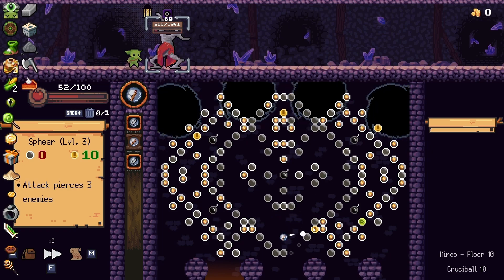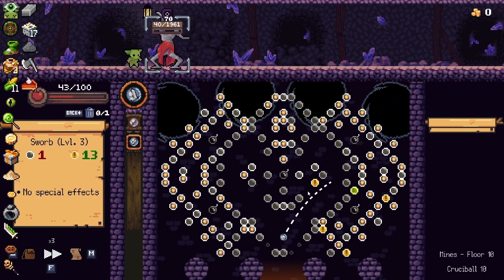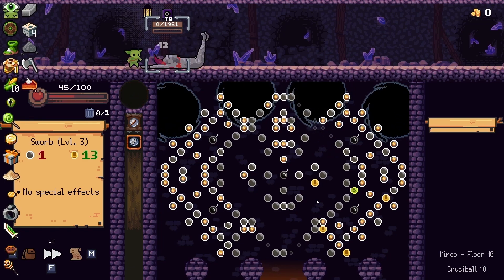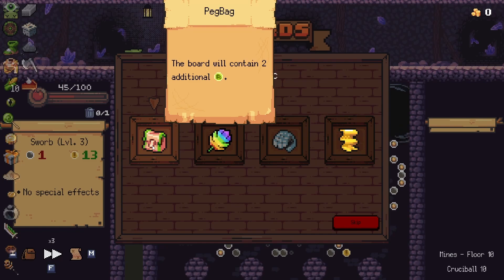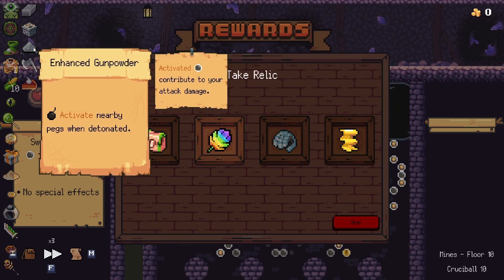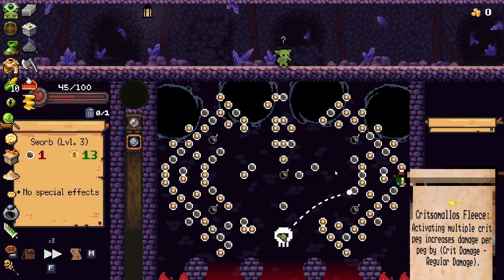60% chance to miss — that's really good for us. He's almost dead — I think we can get him almost regardless of what we do. Oh thank goodness, we got him! Cristalmos fleece has a lot of potential here especially with how we have the board. Powder collector wouldn't be horrible in conjunction with enhanced gunpowder. I'm gonna go for the cristalmos fleece — it has the most potential.